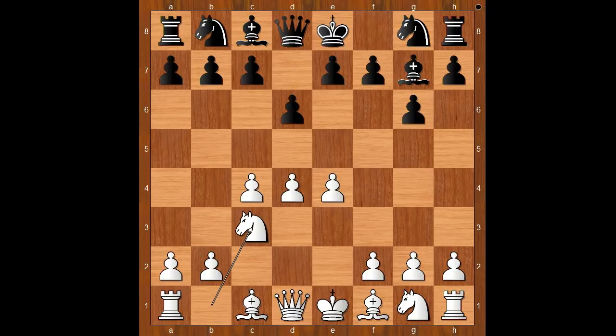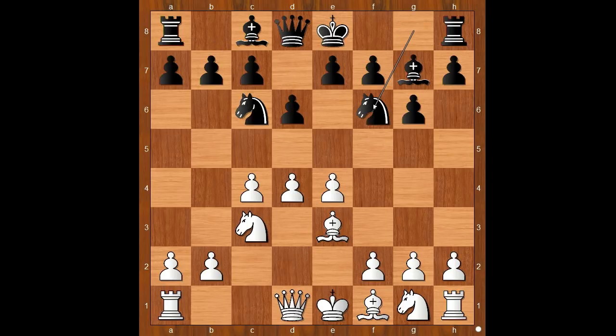Knight to c3, knight to c6, bishop to e3, knight to f6. White to move — f3 is the most played move in this position, the same-ish variation. Wesley So played d5, the Averbakh variation.